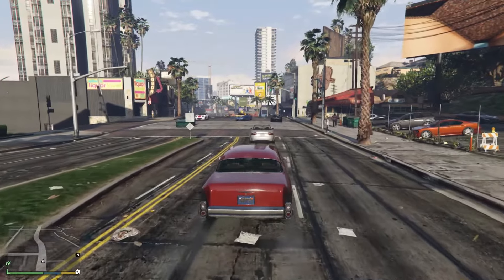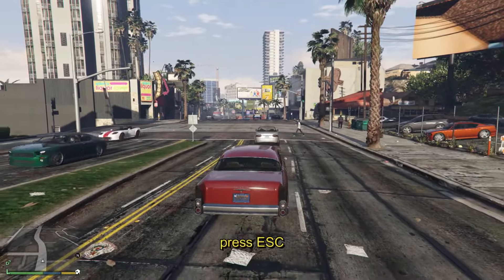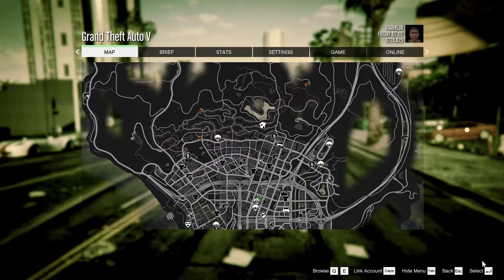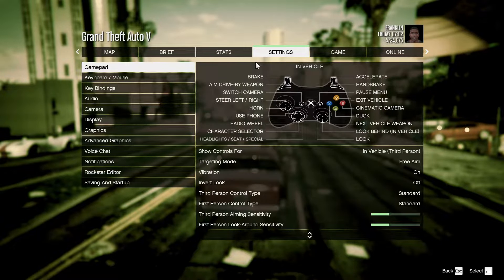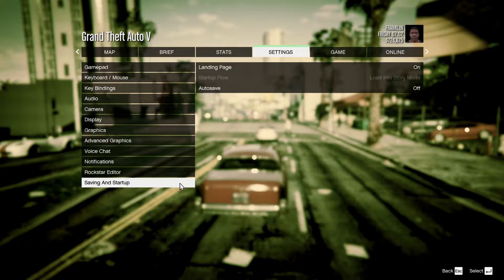As you open your game, all you have to do is open your game menu by pressing the Escape button on your keyboard. As you open the game menu, go into the option settings right here, and as you do that you can see the option right here: Saving and Startup.